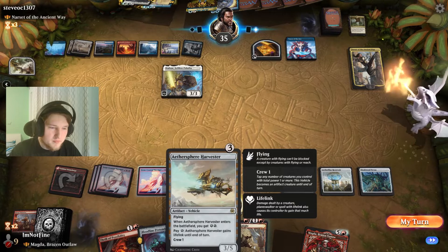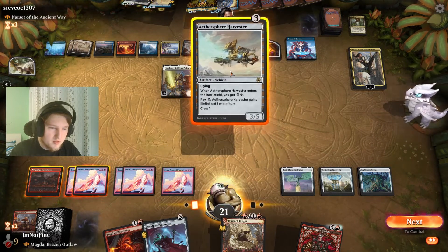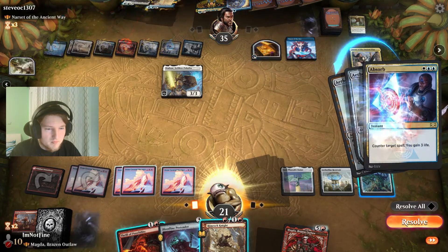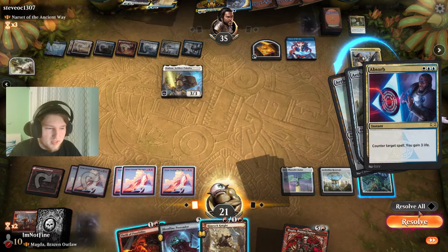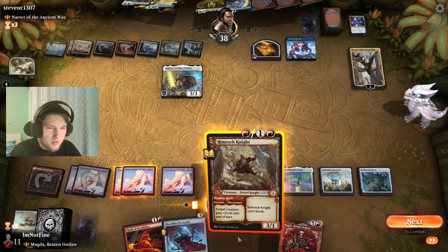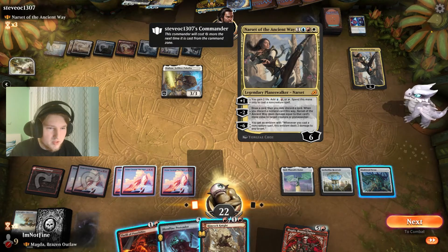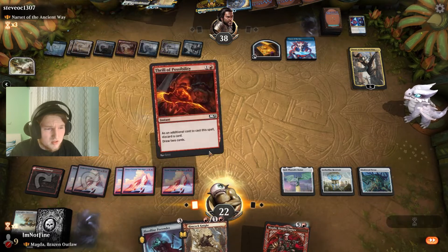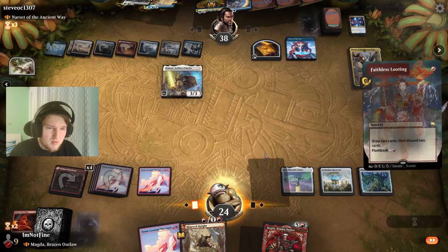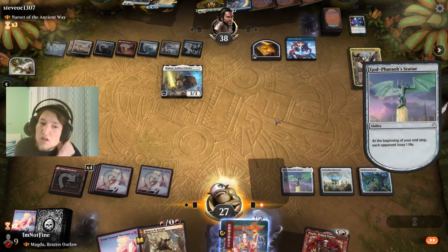I like playing an Aethersphere Harvester here. I really hope they don't counter that with the Charm. They didn't counter it with the Charm — correct. I could activate Maskwood. Oh, they're ultimating Narset as well? Sure — get a Bolt or something like that. Faith is Looting. I don't see us winning this, to be honest.